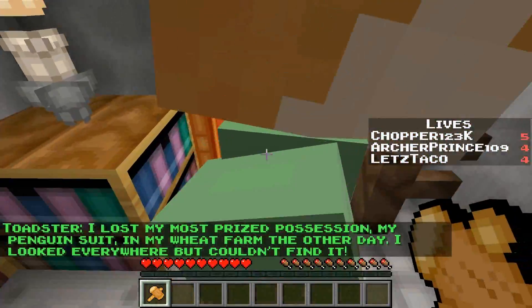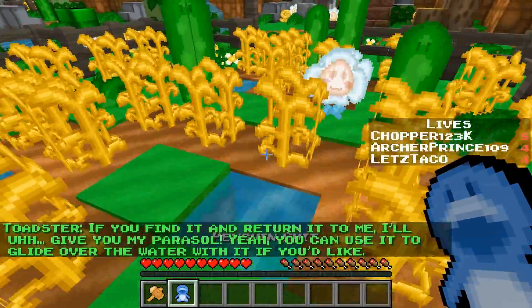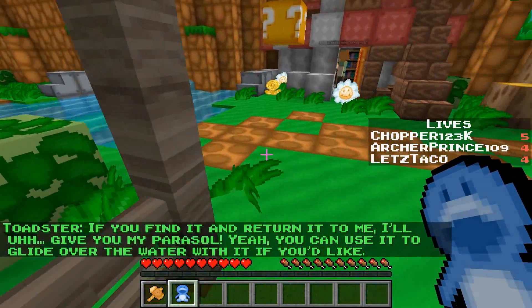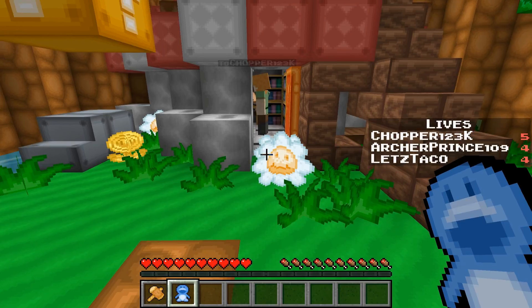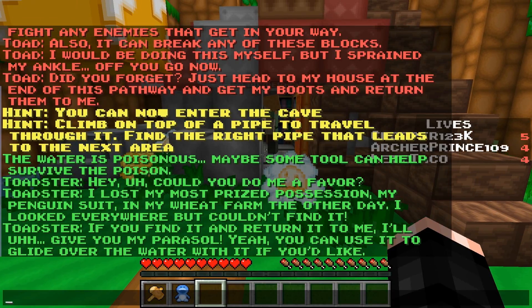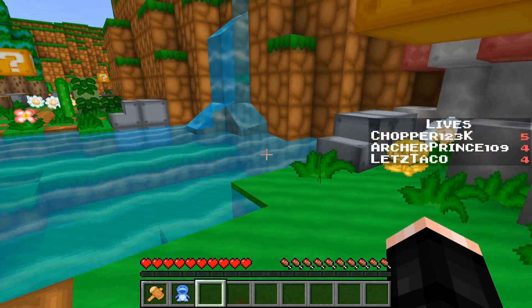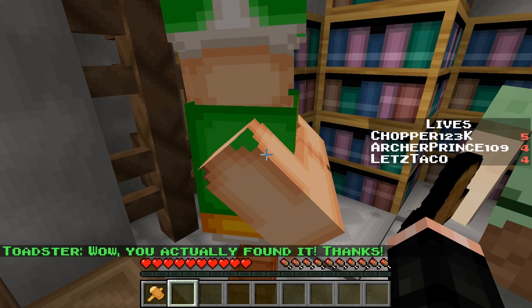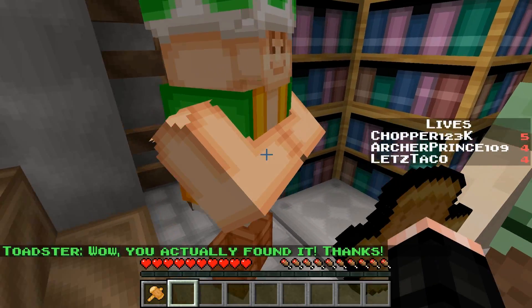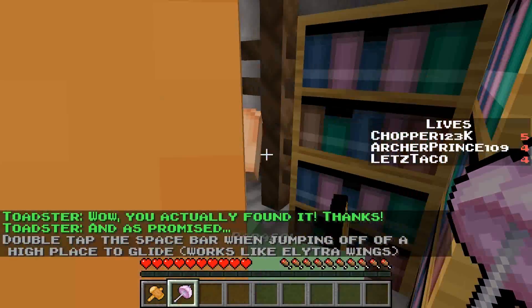Toadster says: 'Could you do me a favor? I lost my most prized possession — my penguin suit — in my wheat farm the other day. I looked everywhere but couldn't find it. If you find and return it to me, I'll give you my parasol which you can use to glide over the water.'